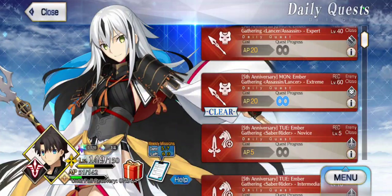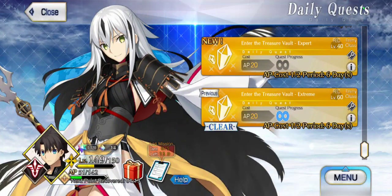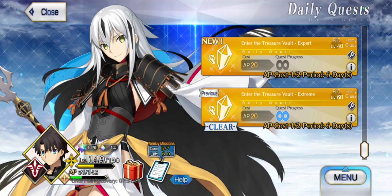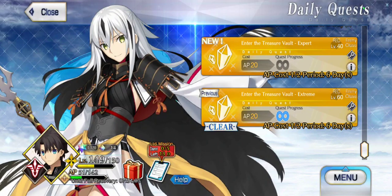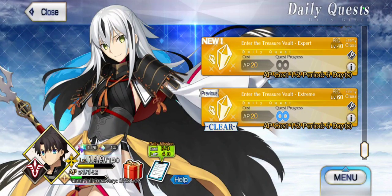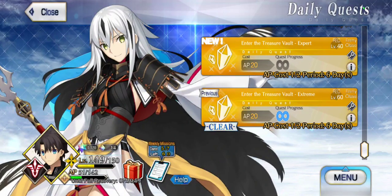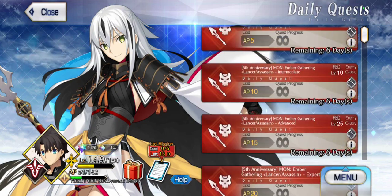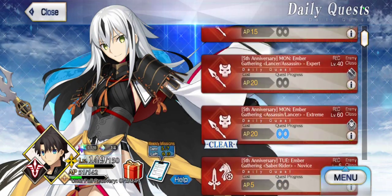The team that works for this one also works for the Treasure Vault Quest. I have a separate video on the Training Ground Quests — they're a little bit harder and take a different kind of approach. So this video is going to discuss how to farm the max level, or extreme difficulty level 60, Treasure Vault as well as Ember Gathering.